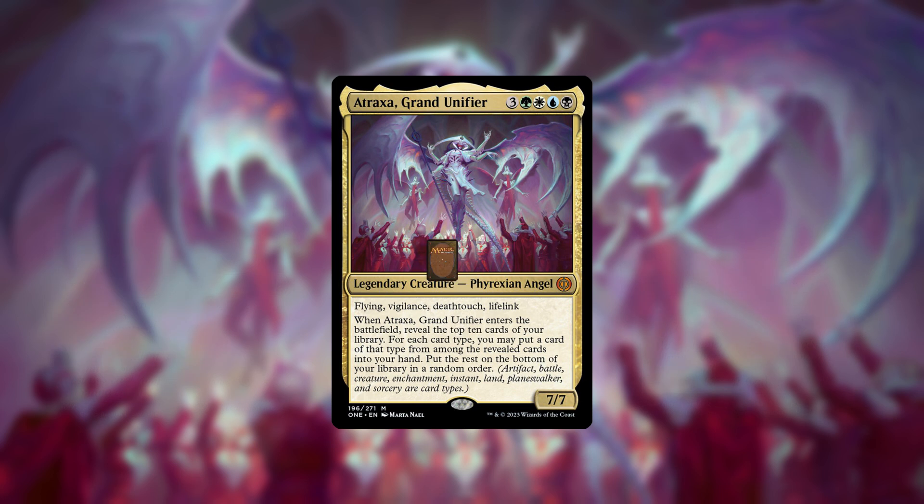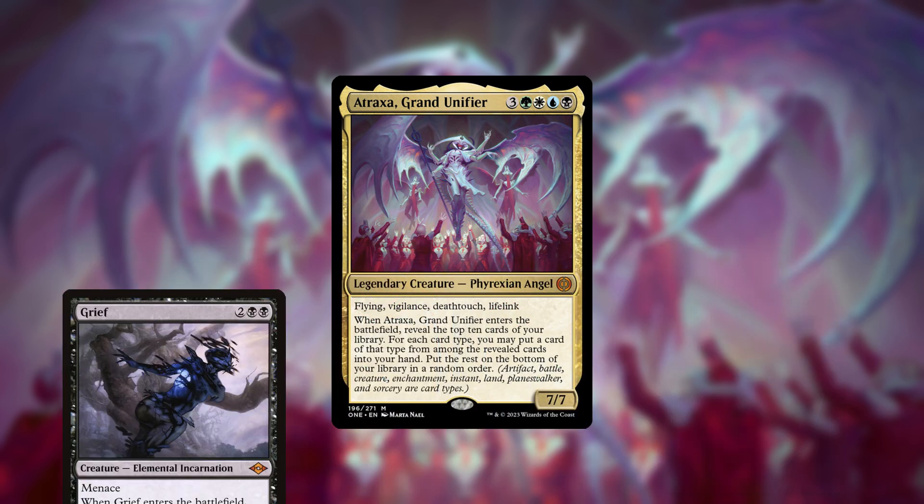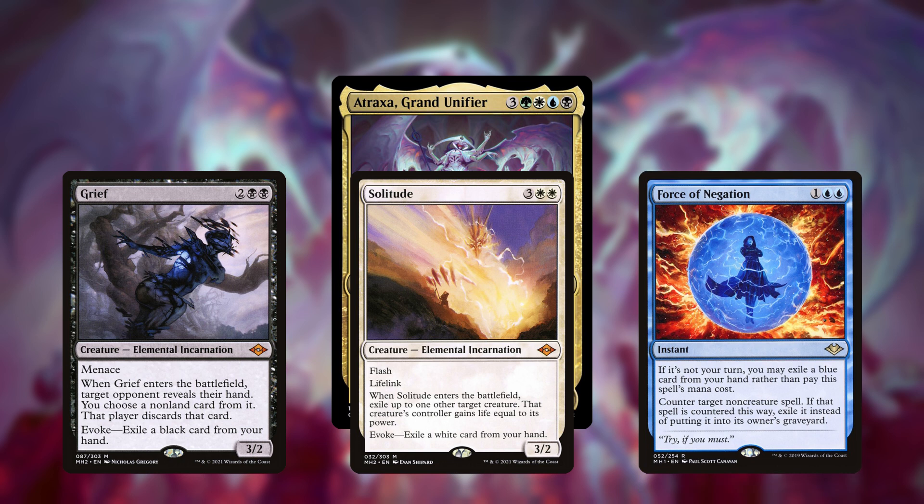She'll usually draw around 4 cards but can draw more. She also pitches to Grief, Solitude, and Force of Negation out of the sideboard.